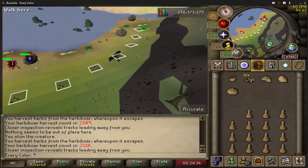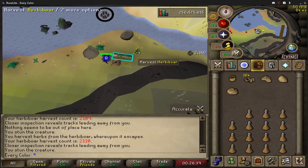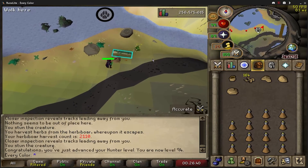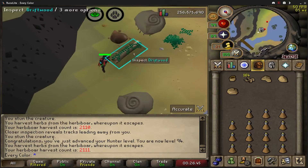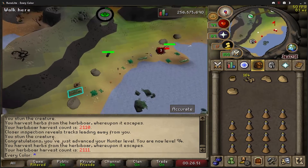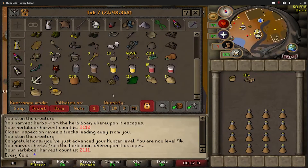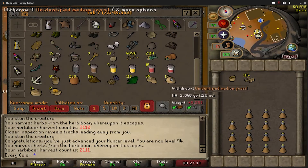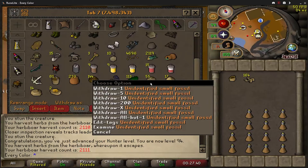Here we are at the last herbivore for level 94. Did the little tunnel - 93 was a big level because we can now bare-hand catch dragon implings. Lastly, we have one large fossil in our inventory which makes 14 now in the bank, plus 55 smalls, 17 mediums, and two more rares.